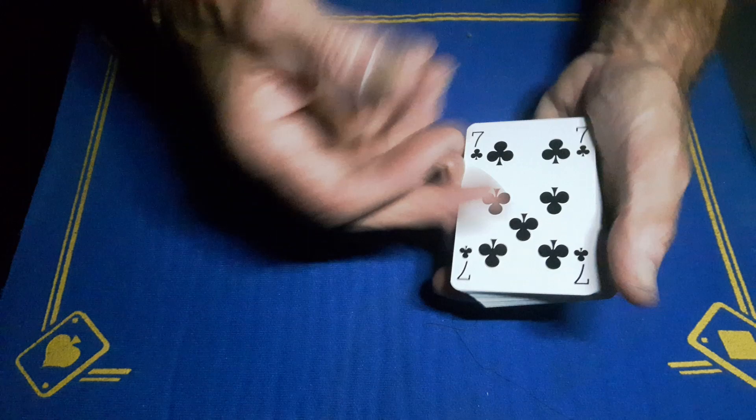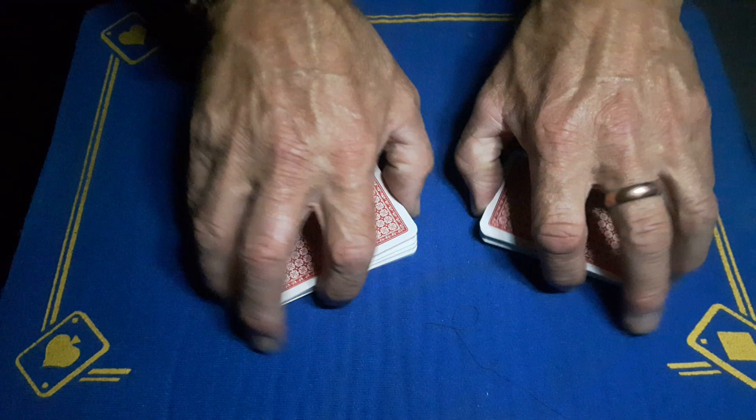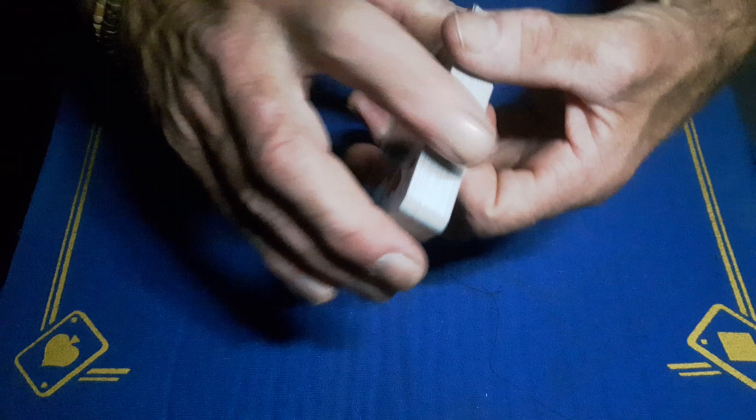What you need to do is cut the deck roughly in half. It doesn't matter if it's not exactly half, but if this is a black card on top you need to cut to a red card. Spread through the cards, find a red card, and cut the deck at that point. Then give them a shuffle — a spectator can riffle shuffle if they want, or if they can't, you give it a quick riffle shuffle to mix it up some more.